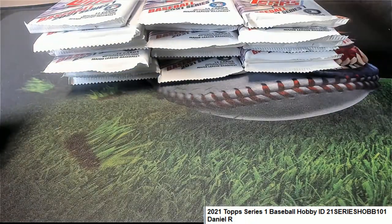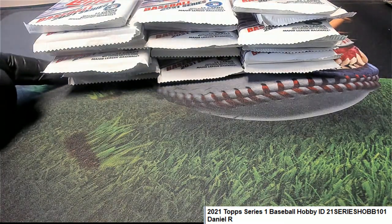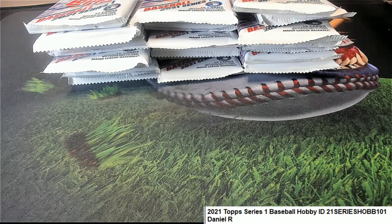Okay, so this is pack number one, and that bottom left one is number 24. Let's see how many packs we got ripping for Daniel. All right, we got six packs. So Daniel, if you're here, you can pick six numbers, one through 24. Otherwise, we're going to use the randomizer.